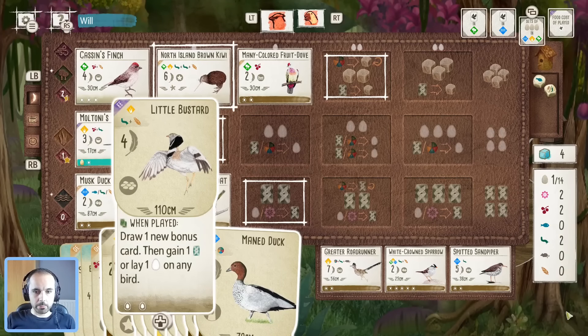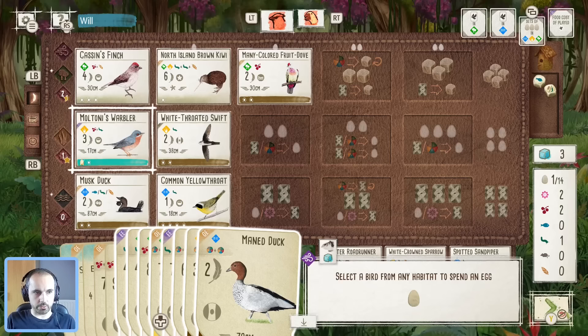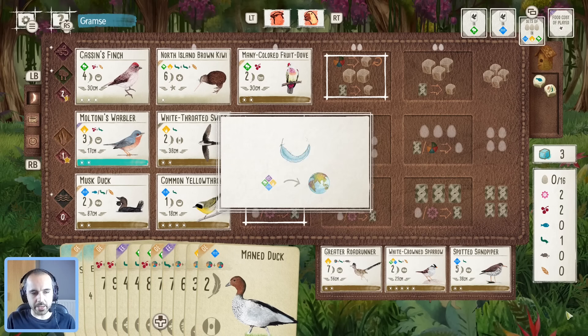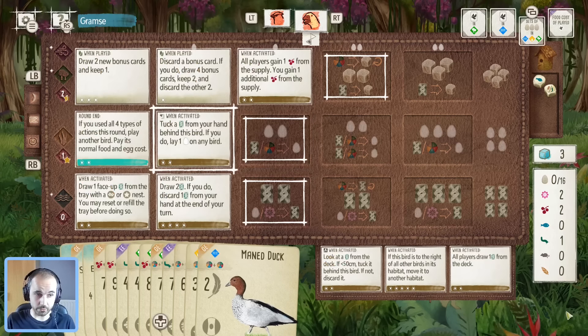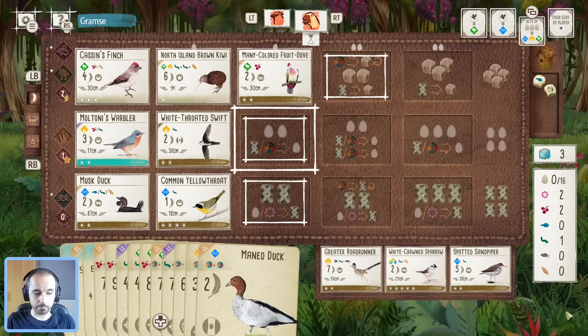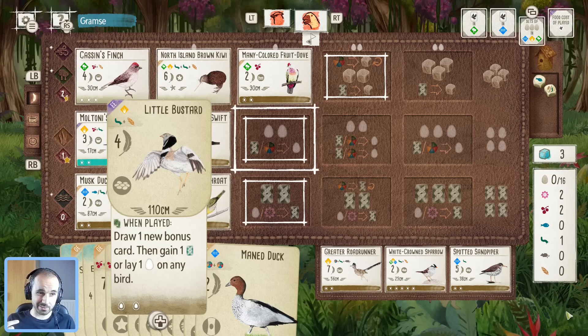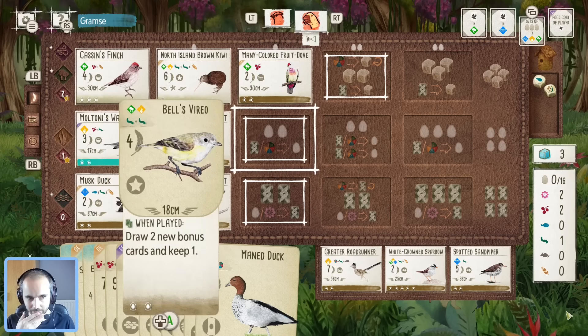I could definitely use a bit of extra food. What we want to do here is definitely play the White-throated Swift — that's got to go down as a priority. I was thinking that there's a way of planning this so we can get two sets of eggs down. I can lay eggs twice if I throw a card each time and use the Swift to tuck, getting four eggs each time — eight eggs from those two turns total.